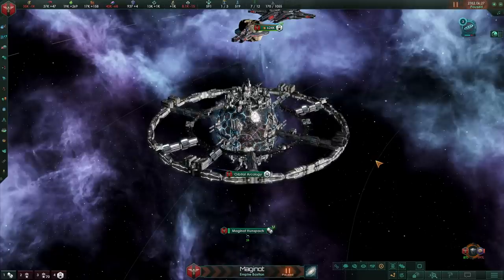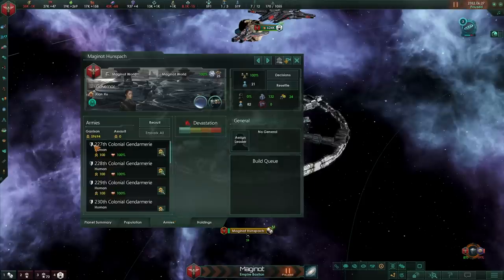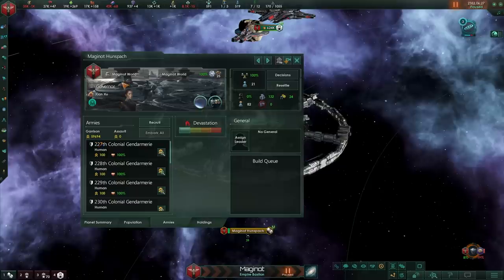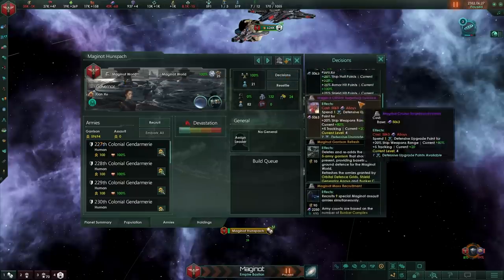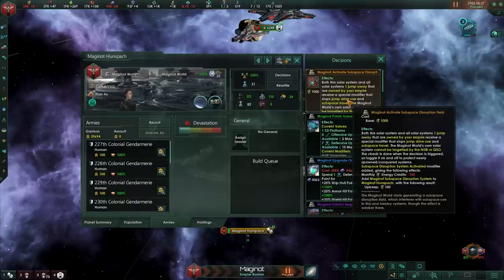This is the Maginot World. How do you build one and how strong is it? Well, let's put that into perspective. This thing has almost 60,000 armies on top of it. It is essentially impenetrable, and on top of that, it has a little modifier that allows you to disable any sort of jump drive within your territory.